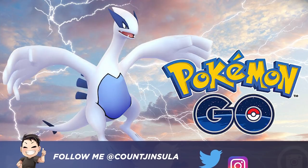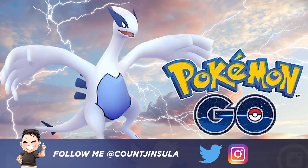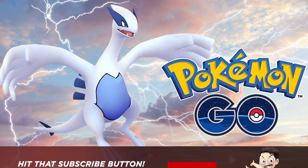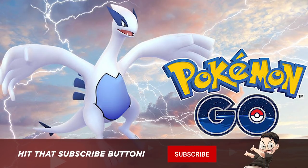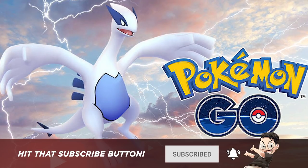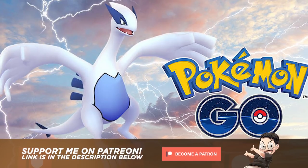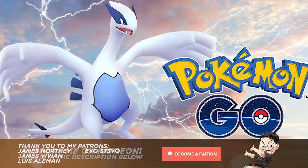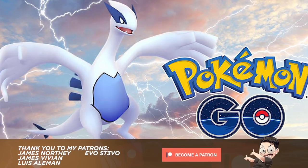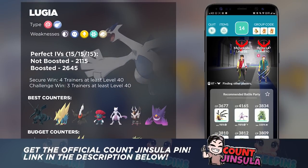It's Count here with a brand new Pokemon Go raid guide video. Today we're going to be covering the Psychic and Flying type legendary Pokemon Lugia. This is one of the fan favorites in Pokemon Go, considering that Lugia was the first legendary ever introduced into Pokemon Go, as well as the first shiny legendary that you could get in raids. Many veteran players will tell you that Lugia is no walk in the park — it does have a lot of great stats, which will make it very difficult to defeat if you are not going with the right counters.